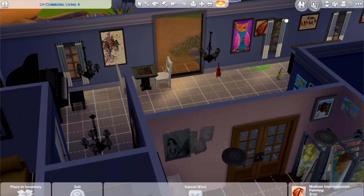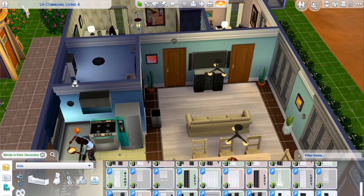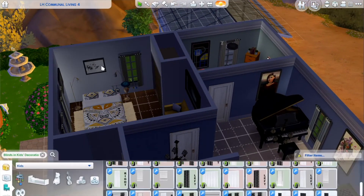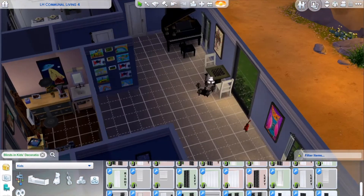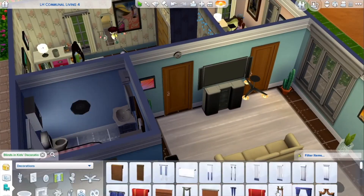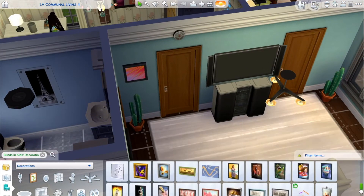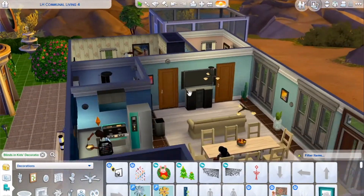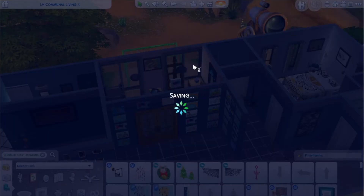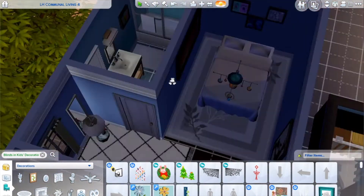Since I was in build mode, I went through and noticed the bathroom needed some art, so I dropped a couple of pieces. I like using art that my Sims have made themselves, so most of this art is from previous generations. In this bathroom I couldn't find anything I wanted to move since I liked where everything was, so I used a custom content piece of art on the wall.